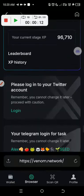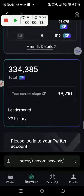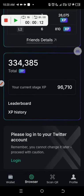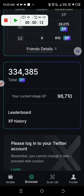I went back to stage one and look at it now — stage one is now showing the real thing. It's no longer showing zero. It's now showing 96,710 XP for stage one, and a total of 334,385.